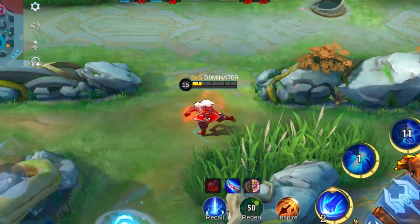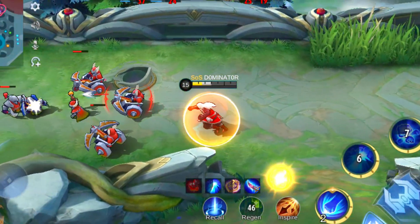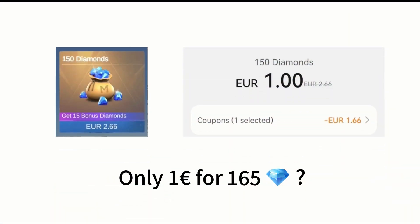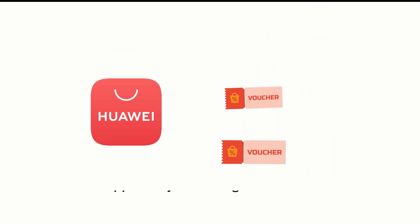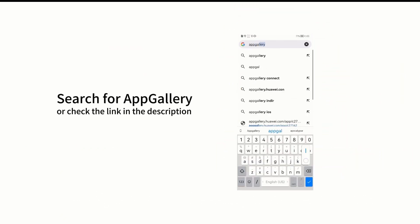Before we move on to the next hero, I need to share with you an interesting opportunity. I recently got 165 diamonds with only 1 euro. I found this chance on Huawei AppGallery. As an official partner with Moonton, Huawei AppGallery offers great discounts. You can search for AppGallery or find the link in the description — just download AppGallery and HMS Core.